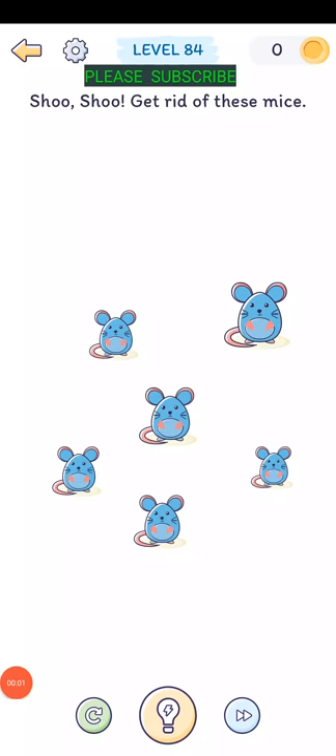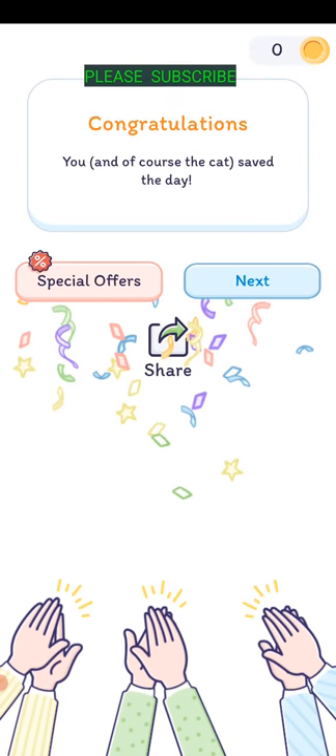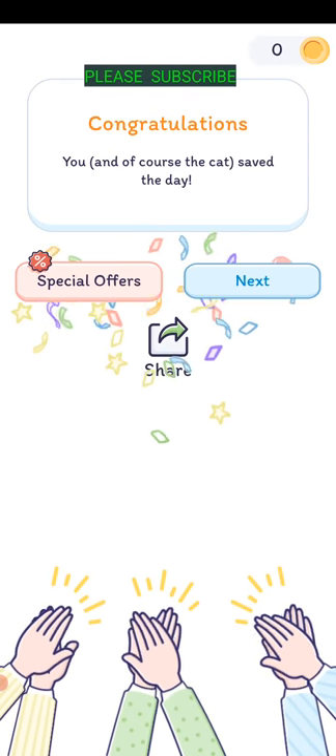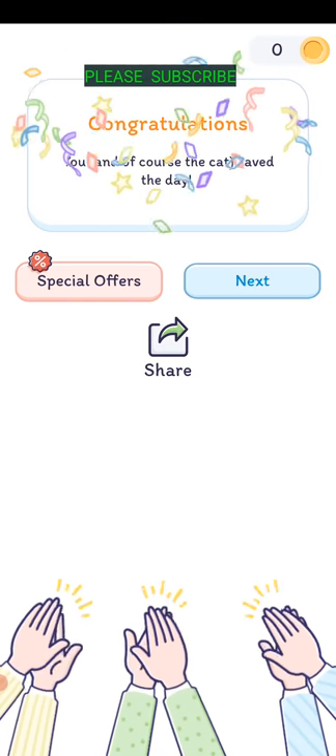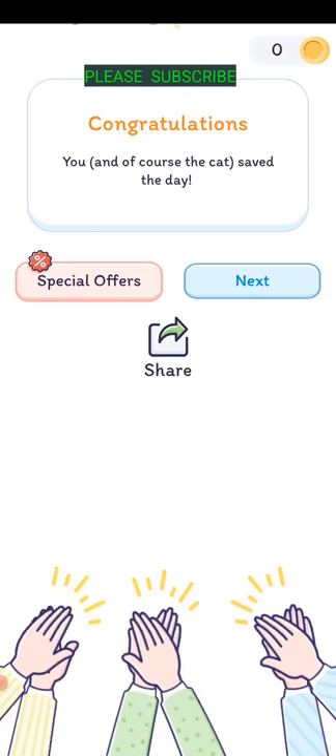Level eighty-three: shoo, get rid of these mice. I expanded on the biggest mouse in the upper right corner and the cat appeared. I put my fingers together and spread them apart on the big mouse and the cat came over like that.